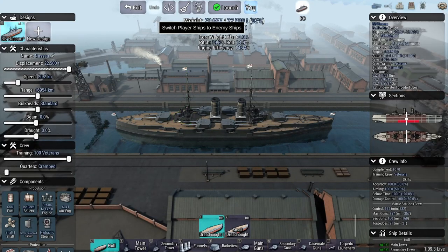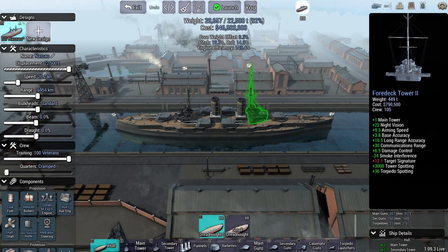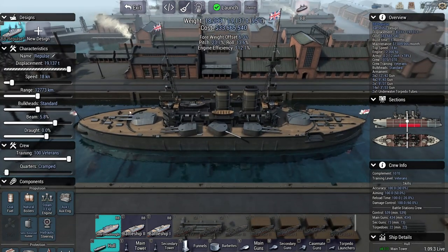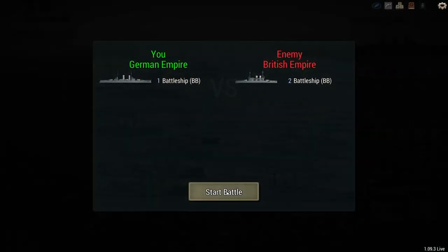So we have the Nassau. I think it looks pretty good in this game — not a design I use in campaign, but it's kind of fun. And here's Lord Nelson, which I didn't rename. And I believe the sister ship is Agamemnon. Both of them are up against the first German Dreadnought, and we'll see who actually wins here.